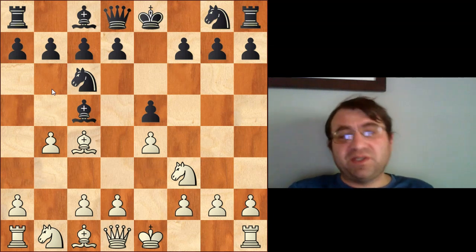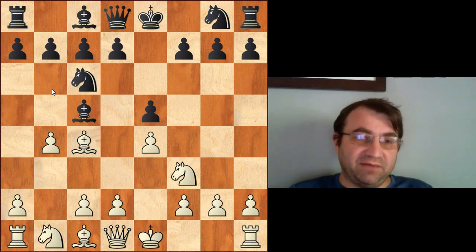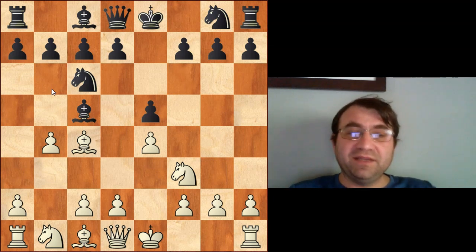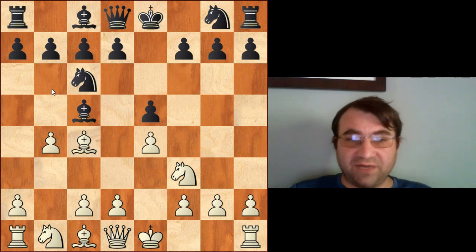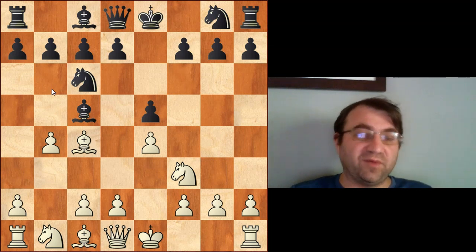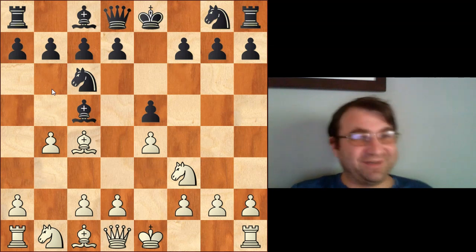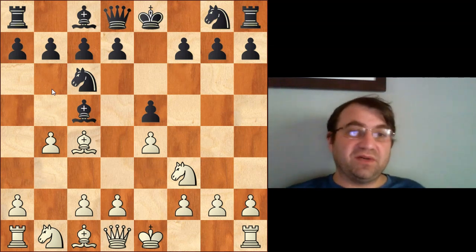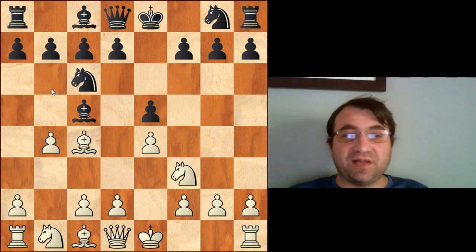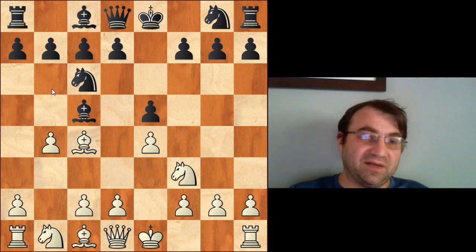You can work on some of this stuff by changing your openings. As for big changes like going from e4 to d4 — I see a lot of people around this rating range switch from e4 to d4 and try to play passive London setups. I think that's a switch you want to wait until you're about 2000 or 2200, because you still have a lot to learn in e4. Same thing with the Sicilian — you're not really ready to play a Sicilian until around 2000 or 2200, when you're playing really solid, accurate chess and not making a lot of blunders.